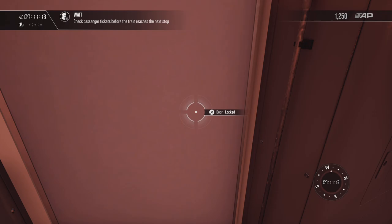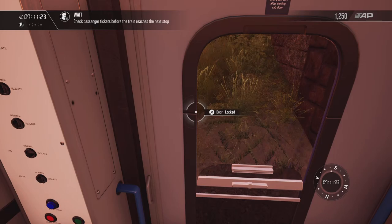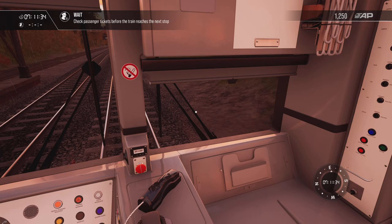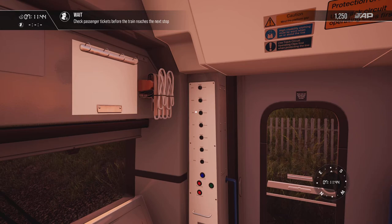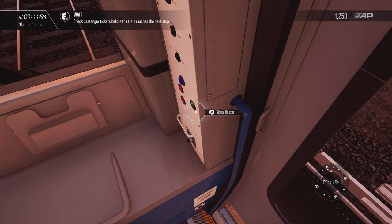We've done the ticket checks and should be coming towards the next stop. You can make your announcement — 'we're shortly arriving, next stop' — and when you see the station that is when you put your DKS in. The reason you do that before the train stops is because in real life the buzzer does not work unless you've got the DKS on.